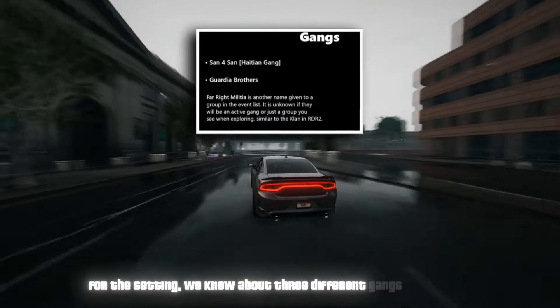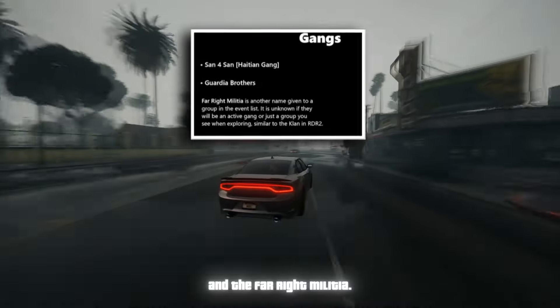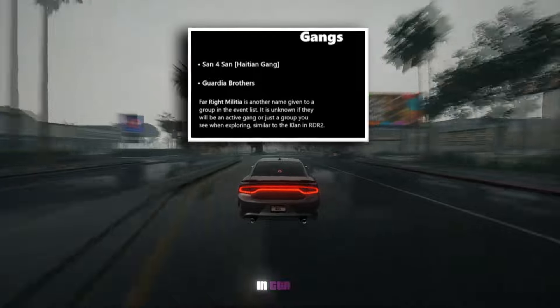For the setting, we know about three different gangs in Vice City: Sanforsan, a Haitian gang, the Guardia brothers, and the far-right militia. These details create exciting anticipation for what to expect in GTA 6.